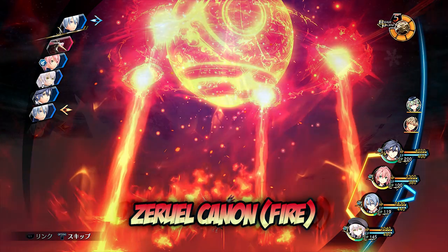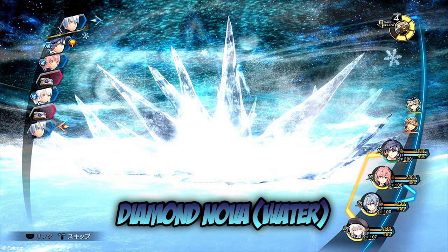The next screenshot — this is Diamond Nova, the Ice art. It says: generate an ice cube of absolute zero temperature and break it against a group of enemies. It has a high probability of inflicting the freeze status ailment. As you guys can see, it's actually a Water element — there's no Ice element, it's just Water. The translation says ice, but I believe it's Water.